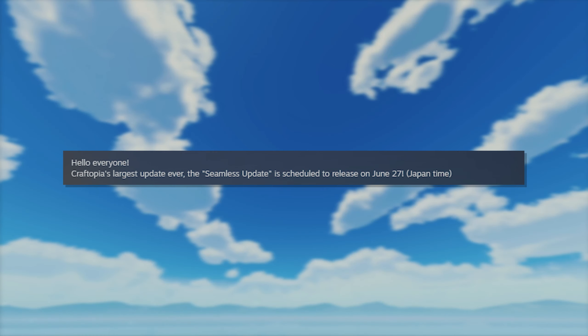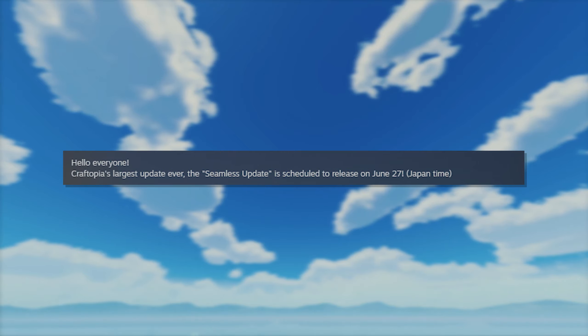And now as we approach the end of June, PocketPair have dropped a huge announcement confirming the date in June that the update will drop. Craftopia's largest update ever — the seamless update — is scheduled to release on June 27th, Japan time.